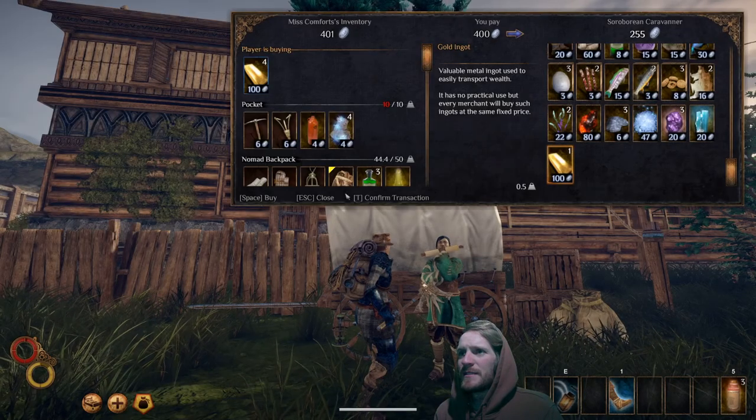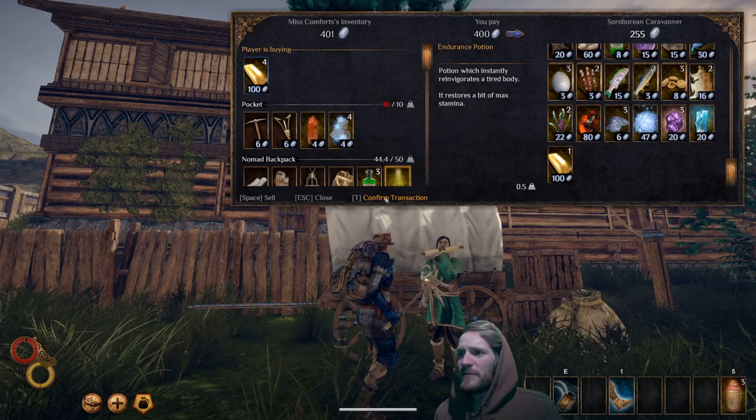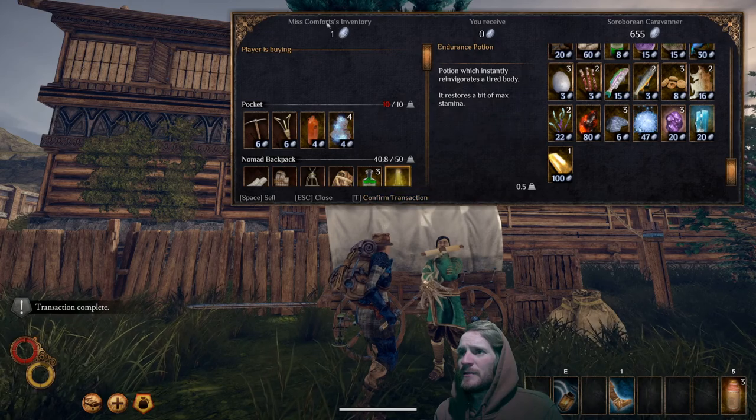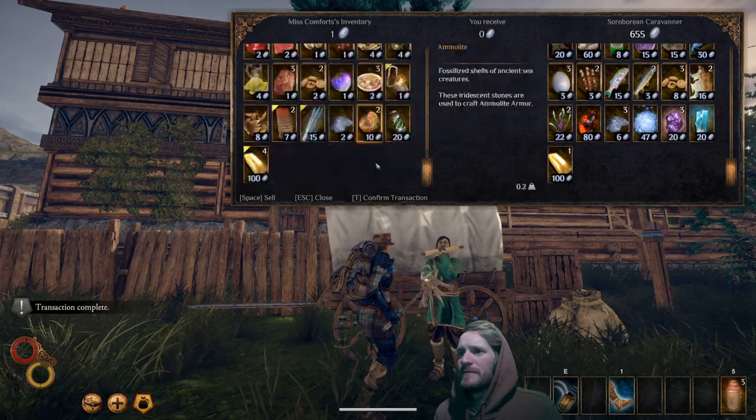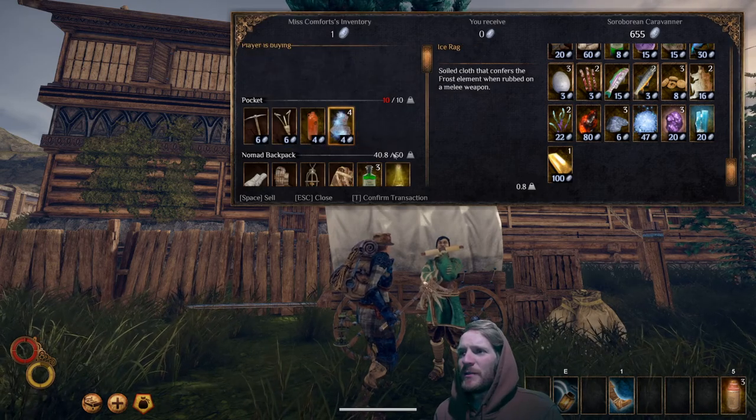Basically we're exchanging the silver for gold and it lightens the load in our bag. Then when we get to another village, we can just sell the ingots in exchange for items. So we've got one silver on hand, but really we've got 401. That's a good way to lighten the load in the bag.